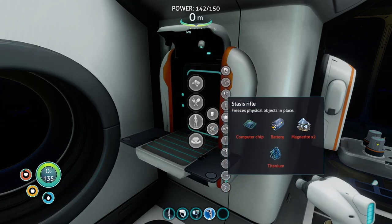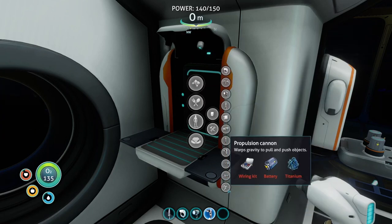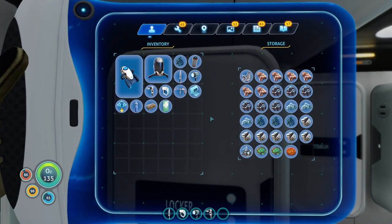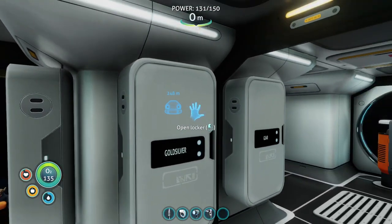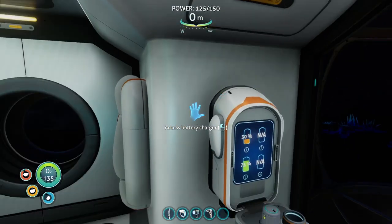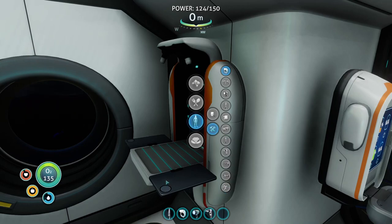We've learned the propulsion cannon, and I think we learned the stasis rifle back on the island, but we haven't crafted any of those things. I'd at least like to get the propulsion cannon because that sounds handy. It takes a wiring kit, battery, and titanium. Let's double check - personal tools: battery, titanium, wiring kit.